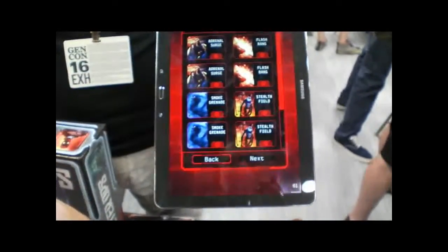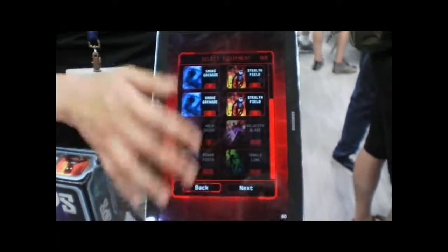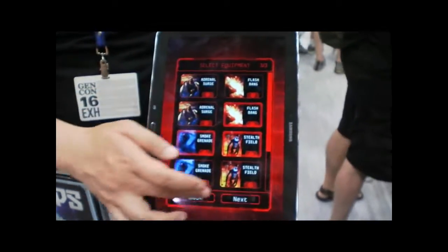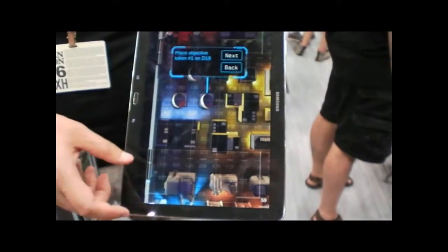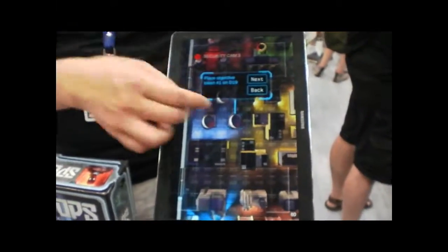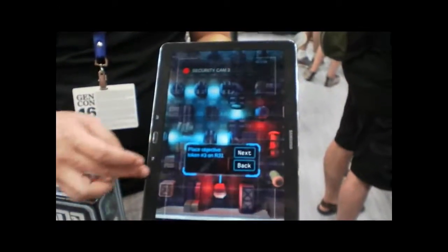The agent also has equipment that they can use. We don't have all the equipment implemented yet, but it will be before we go live with the app. So let's say we take a smoke grenade, a stealth bill, and a flash man. The app also randomizes the objectives — normally you'd have to roll the dice and place a token, but this will just speed that up by telling you where to place your token.